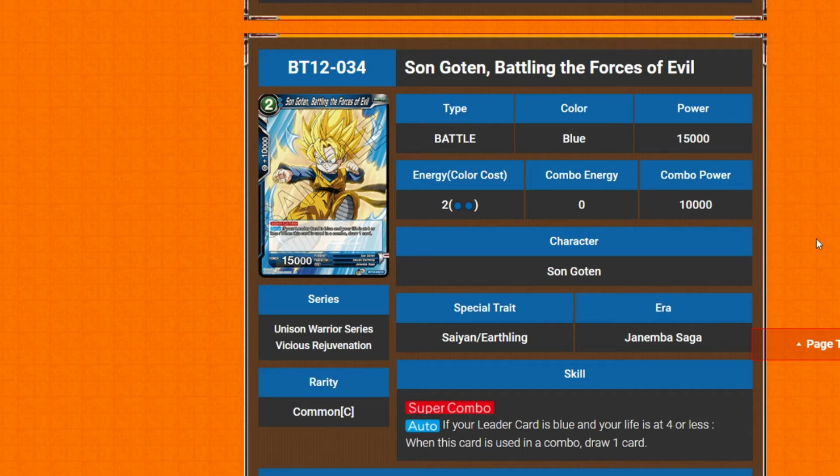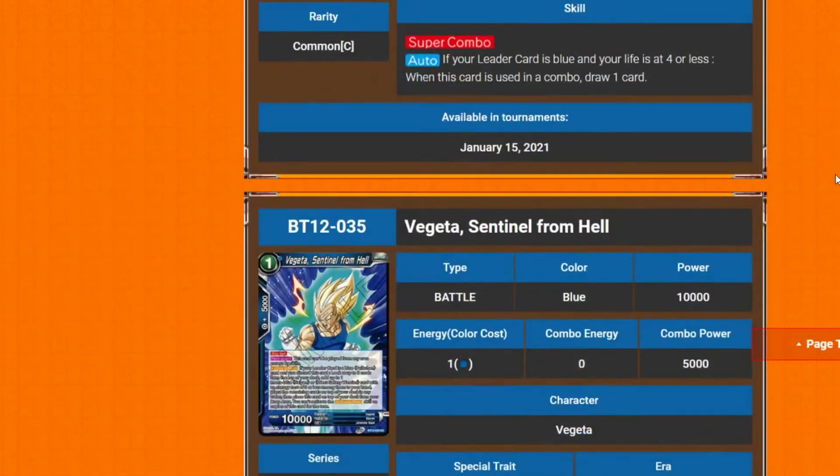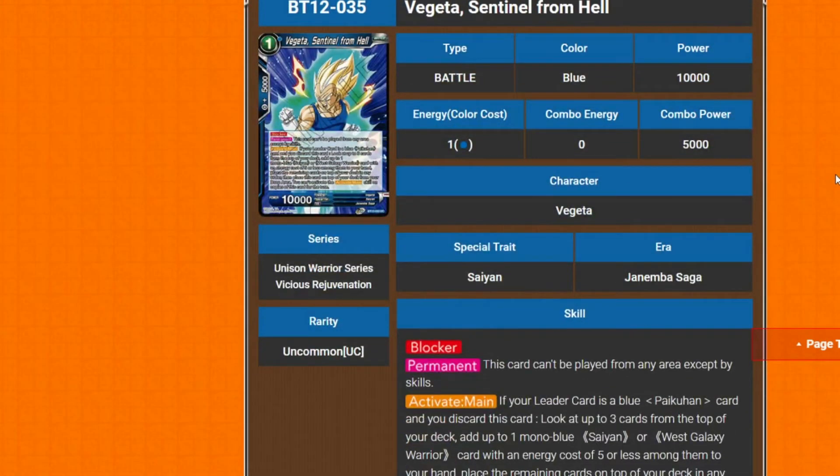Next is Son Goku: Battling the Forces of Evil — two cost, 15k power. It has the generic combo effect: if you're on four or less life, combo and draw. It has a straight-up 10k combo value without being placed to the bottom, making it more usable.